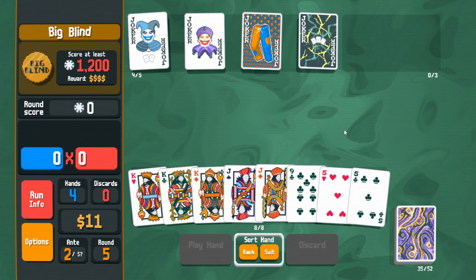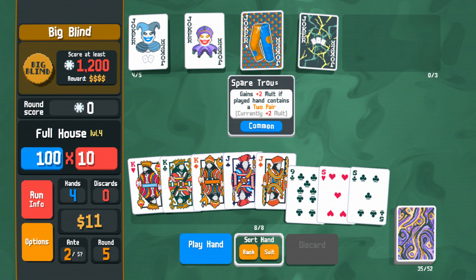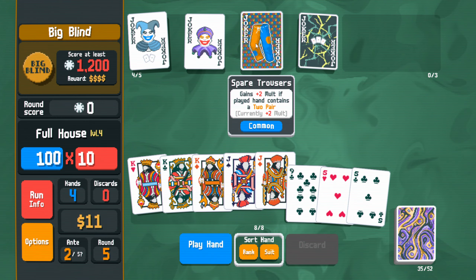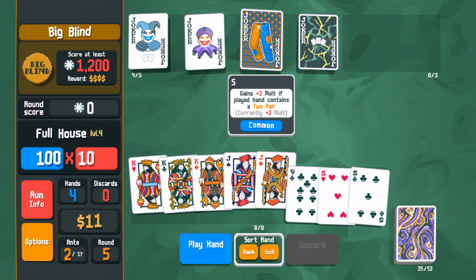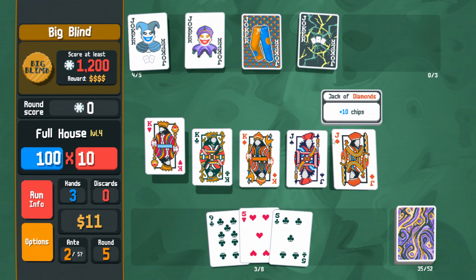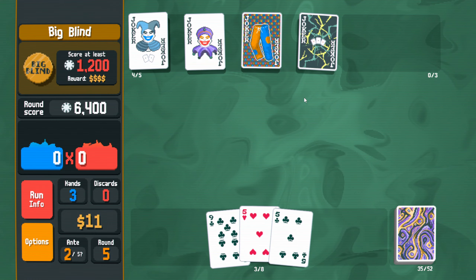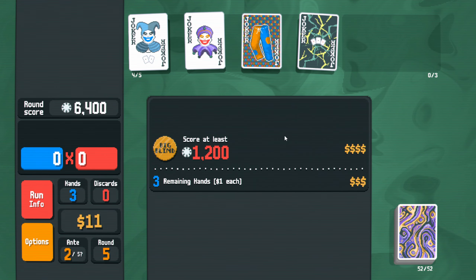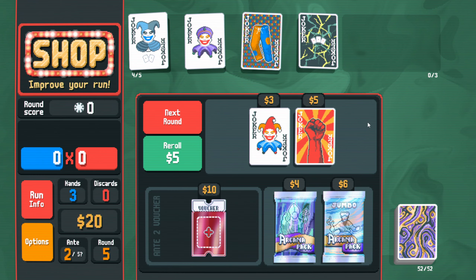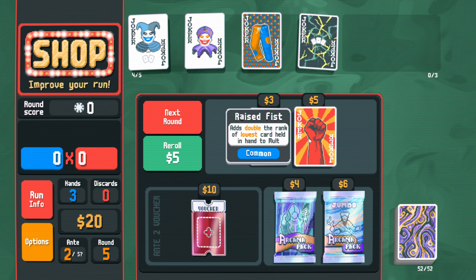Plus one mult per tarot card used this run. Wait, and we actually hit Earth with the full house? Wait, this has to be insane, right? And then I can do double Earth. Yeah, and I get mult from that. So use you, and then go Fool again, and then go the other Earth. Wait, this is kind of nuts, right?